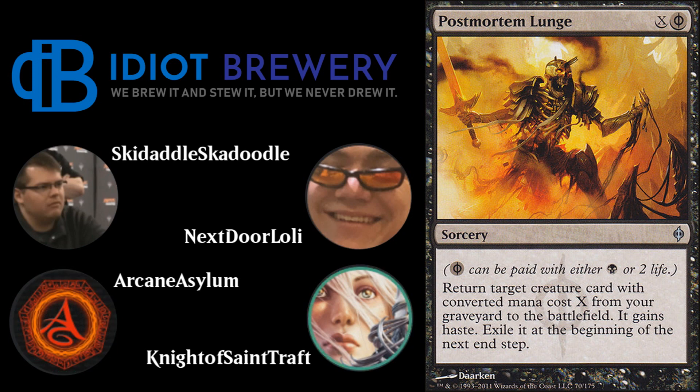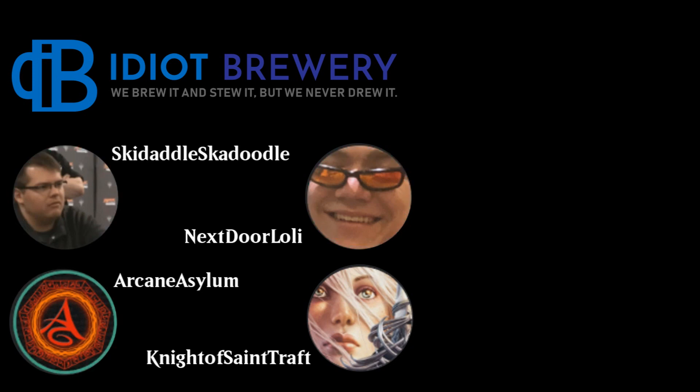The deck also plays four Postmortem Lunge — X and a Phyrexian black sorcery that returns a target creature with converted mana cost exactly X from your graveyard to the battlefield with haste, exiled at the next end step — to deal with removal on Pelopala. I've seen Devoted Company and Death's Shadow both play this card. So this deck is pretty much hoping your opponent doesn't have hand disruption, removal, or graveyard hate.